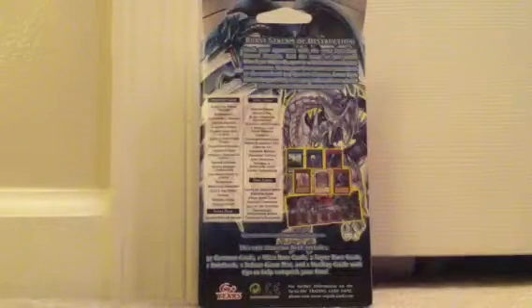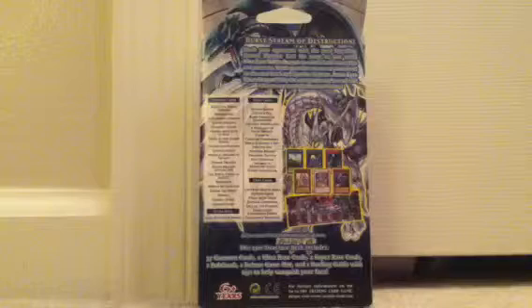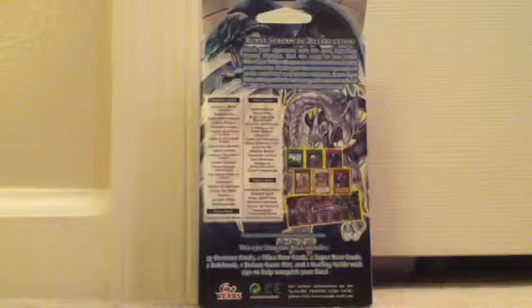This epic structure deck includes 37 common cards, 2 ultra rare cards, 2 super rare cards, 1 rulebook, 1 deluxe game mat, and 1 dueling guide with tips to help you vanquish your foes. So let's pop this baby open.